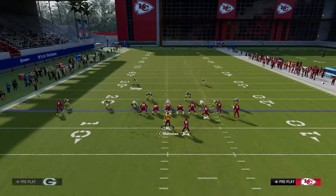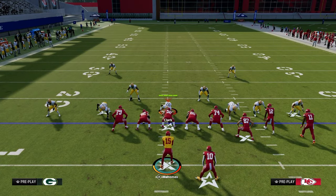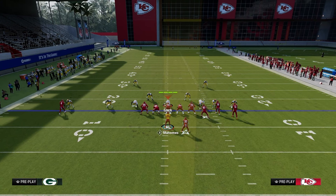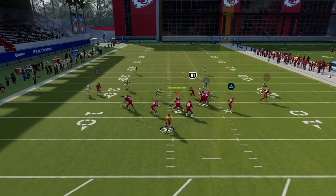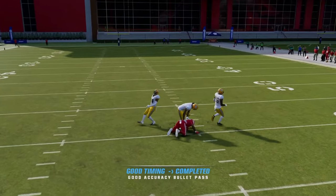We can change the depths of routes. That specific post is a little deep against an outside third, but against cover two man it works well. I'll explain how to use a corner route to manipulate a cover one defense. Essentially, stepping up and hitting the post against man coverage is the core of this route combination.